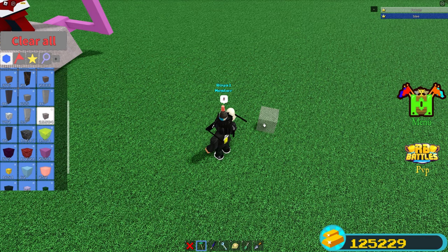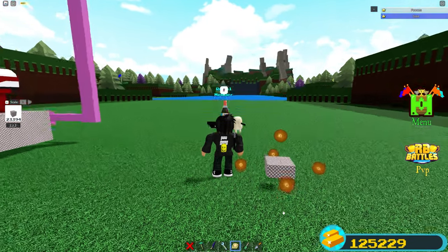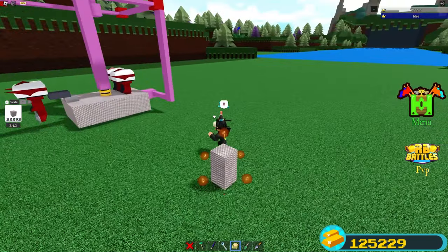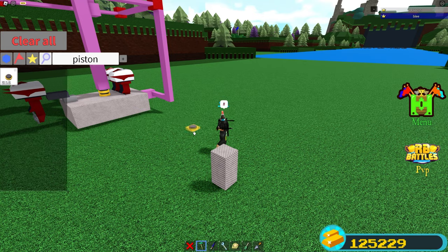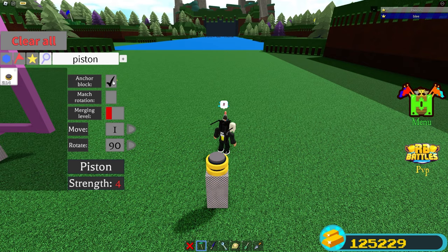Let's get started. First, start by placing a titanium block anywhere on the ground, then scale it up one time. After that, scale it up until four studs. If you don't know what studs are, they're in the left middle right here. Then go ahead and get a piston - place two of them. Before all this, make sure anchor block is on and merging level is on red.